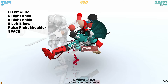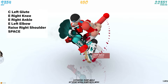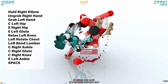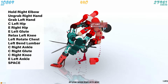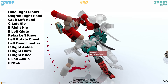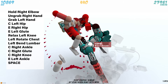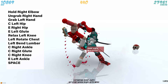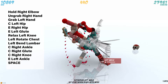Time for the next move. We're going to contract the left glute. We're going to extend our right knee outwards and extend our right ankle. Make sure you extend your left elbow and raise your right shoulder. Click space. From here, use the X button on the right elbow to put it in holding mode. Un-grab your right hand by clicking the right hand. Grab with your left hand by clicking your left hand. Contract your left hip, extend your right hip, extend your left glute. Relax your left knee by pressing X twice. We're going to go into left rotating chest and left bending lumbar. Going to the right leg — starting at the ankle — contract the right ankle, contract the right glute, contract the right knee. Then extend our left ankle and click space.